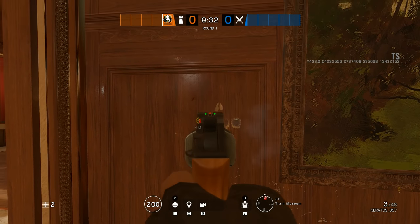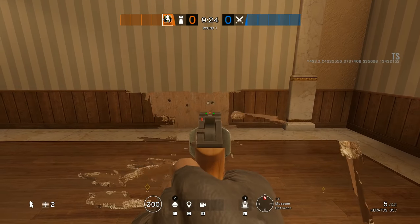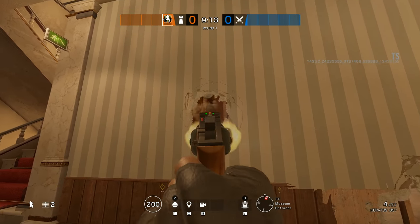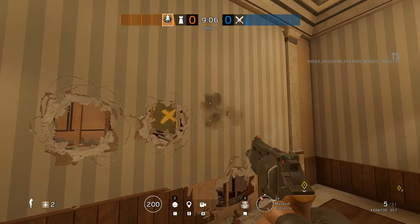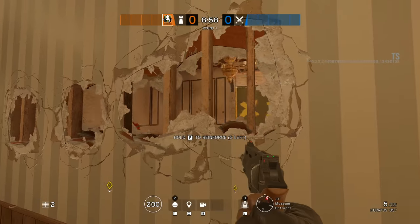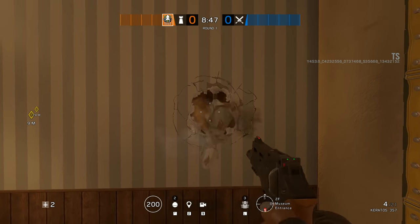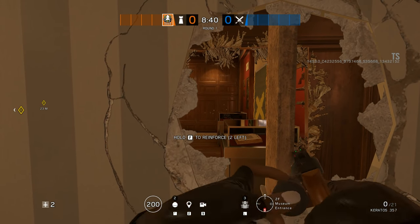Studs will still be an obstacle that cannot be taken out with these pistols, but you can open up quick and easy sight lines. Given how powerful both the LFP and the Keratos are, it makes sense for them to be upgraded to the level of the D-50. One small issue is that it makes the Bailiff 410 shotgun revolver even less useful — the Keratos was already my go-to pick on Maestro or Alibi, and now I can even use it to rework the map. The Bailiff's only remaining advantage is taking out studs to open soft walls fully.